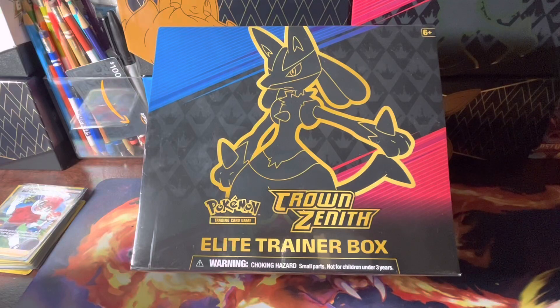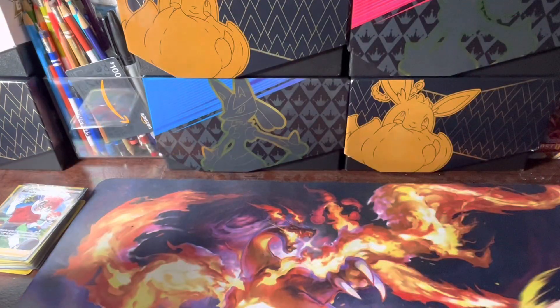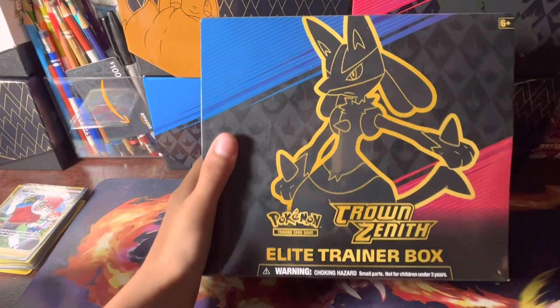What is going on, you guys? Today we have an insane video — we hit 600 subscribers! I want to thank you guys so, so much for that. And with that, we got ourselves a Crown Zenith Elite Trainer Box. Let's see what we can do with this — let's crack it open real quick.